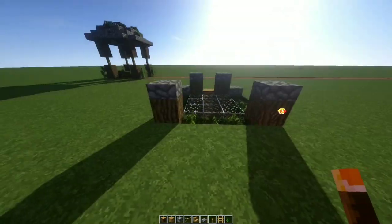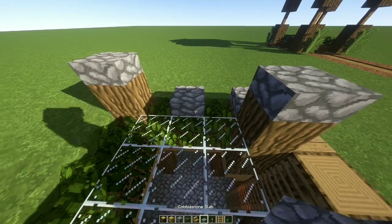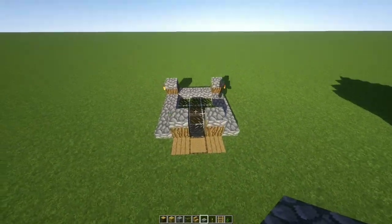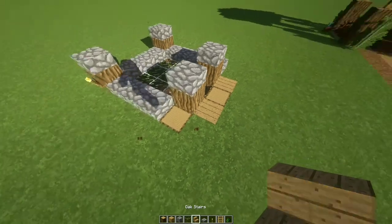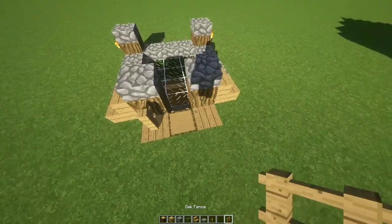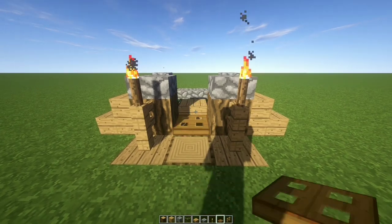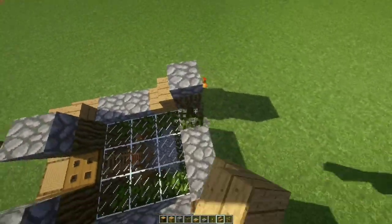More torches to light up this bad boy. Cobblestone slabs all around. Let's change these ones to oak stairs like so. Some fences here and some torches on top. A trap door. Actually let's change each cornered cobblestone slab into stairs.